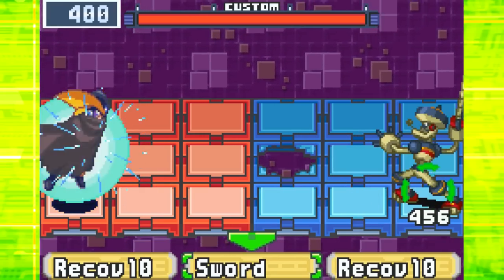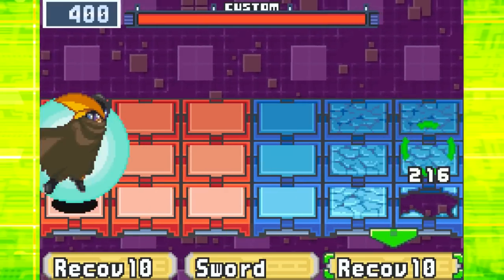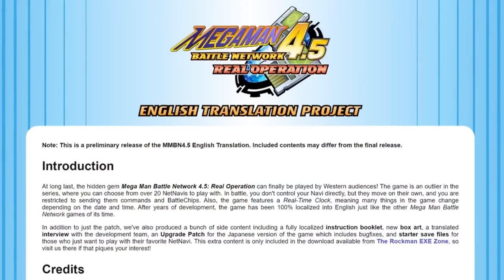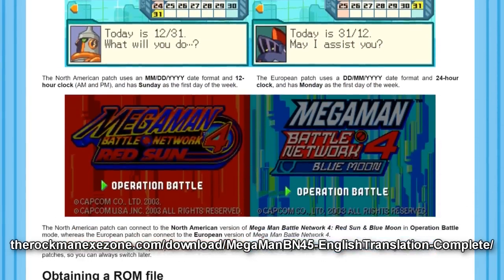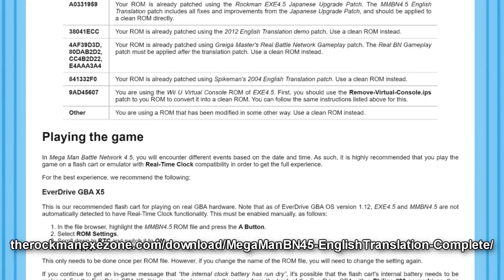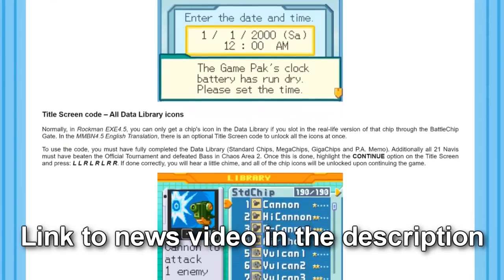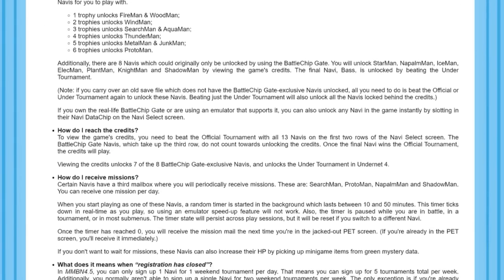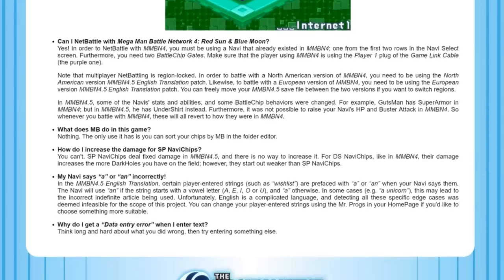So in this very lengthy let's play style video, you will see a tour of Mega Man Battle Network 4.5. However, if you want to play for yourself right now, you can do so by downloading the English translation patch from the Rockman EXE Zone using the links in the description below. The patch comes with a host of new features, many of which we covered in our previous news video on the subject, along with extra goodies like a localized instruction manual, interviews, box art, and more. Be sure to check it all out and enjoy the game.